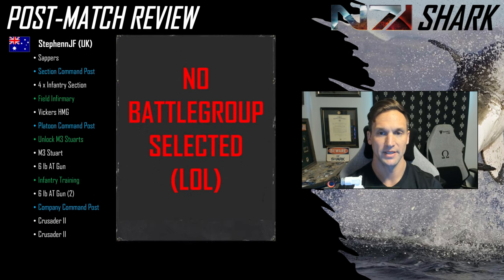And then for Stefan, playing as the Brits — going pure vanilla, no battle group selected at all despite having 14 command points. He starts with his Sappers, gets his Section Command Post Tier 1, goes straight into four Infantry Sections and then an early Field Infirmary — makes a lot of sense with all that infantry on the field. Gets a Vickers out, which he uses fairly well. Then goes for Tier 2, unlocks the Stewards, gets his Steward out — 70 fuel for a single Steward. Gets a six-pounder, then goes for Infantry Training, gets a second six-pounder, techs up to Tier 4, gets a Crusader which gets knocked out, then gets another Crusader before the end but closes it out on VPs.